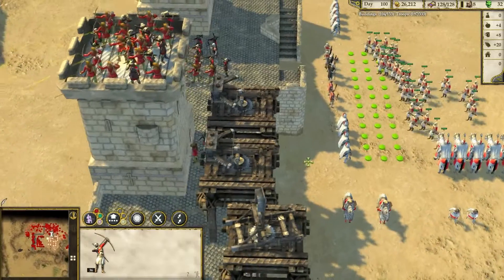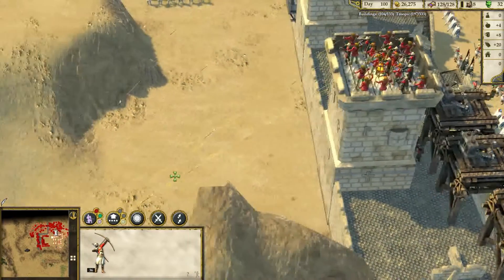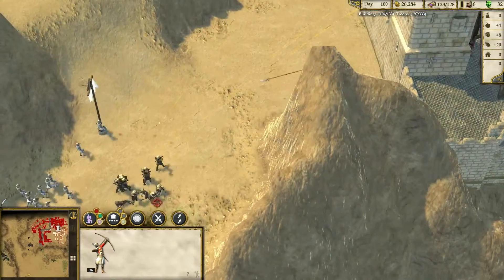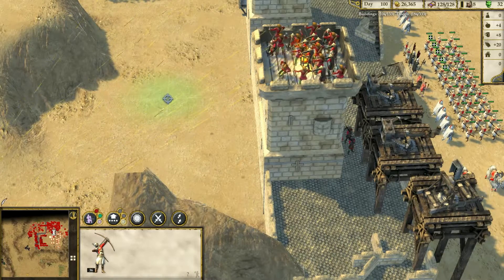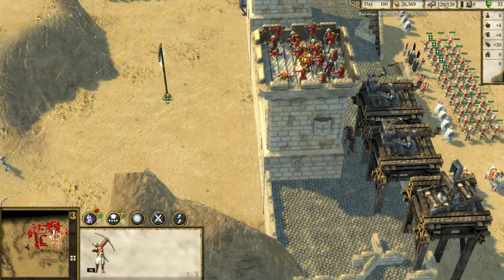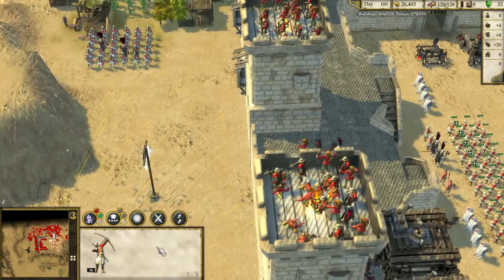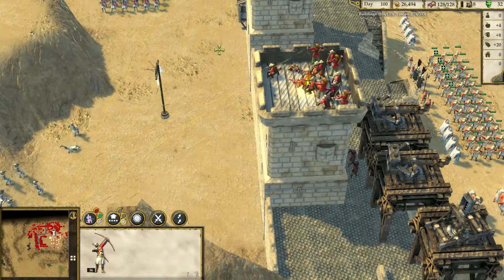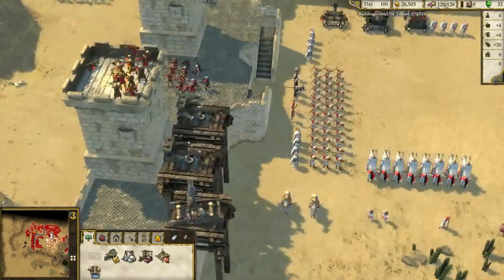In addition, all archers except horse archers and crossbowmen have a special ability called Worry Fire. This allows your units to fire a volley of arrows over buildings or walls. Use it if you want to remind yourself of famous scenes from movies like the Lord of the Rings — otherwise you will not use it often. Looks cool but you know.